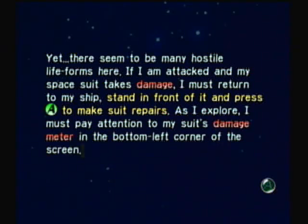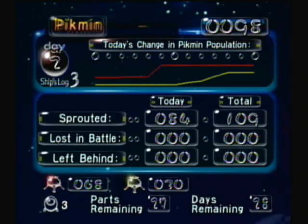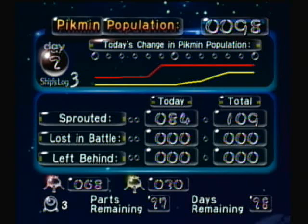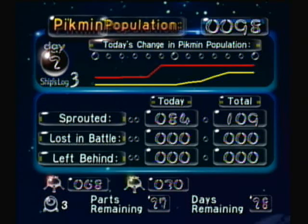There's Olimar giving us some helpful tips about playing the game — helpful tips that I don't need. Now that I actually have more than one Pikmin type and I've done a level that's not the tutorial, I can explain this a little more. This is our progress report of every day. First we get a little log, like Olimar just explained. Then we get this little screen with a line graph of how your Pikmin population was. Then you get some numbers: how many Pikmin you sprouted, how many Pikmin lost in battle, and how many Pikmin you left behind, followed by how many Pikmin of each type you have. It's a very helpful little progress report — some of you might not find it helpful at all, but I personally do.